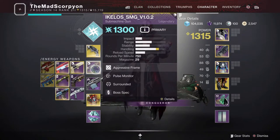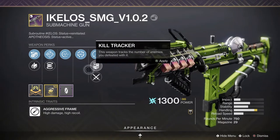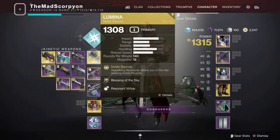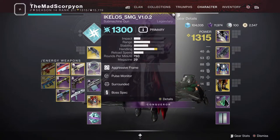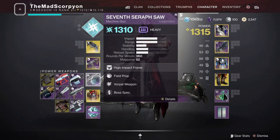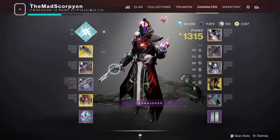The reason I recommend either Ikelos or Seraph weaponry is because they can spawn Warmind cells, and with Lumina you cannot. With these two you can. There are two shotguns you can run, and we also have heavy in the form of the Seraph Saw, but nothing else for the heavy slot.